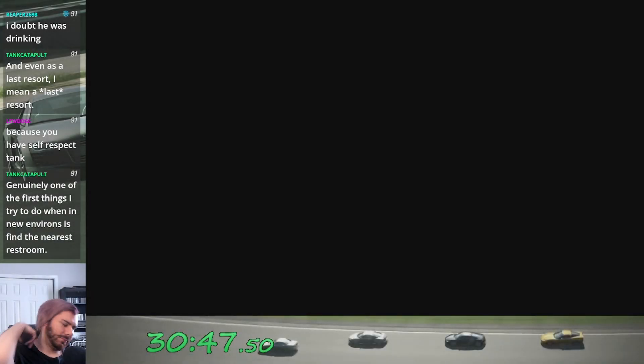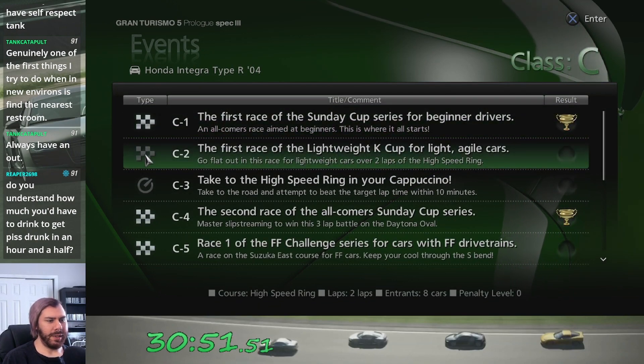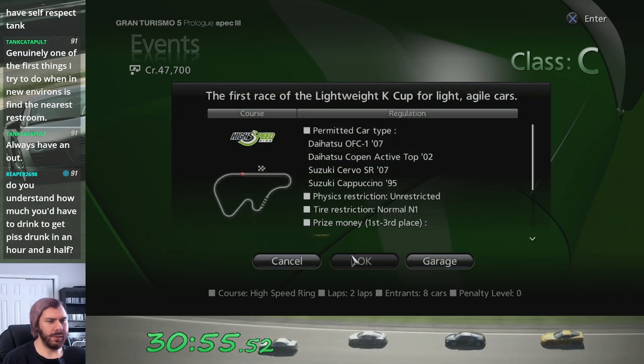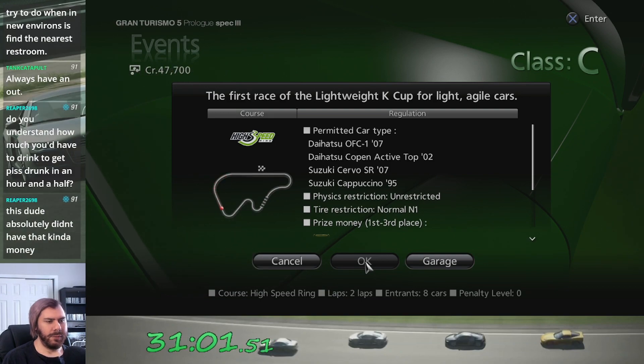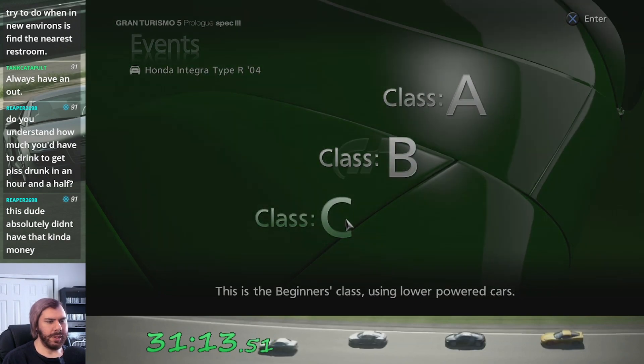Alright, Sunday Cup done. Next up we have the Lightweight K Cup for light agile cars. It's a restricted event with a limited selection of cars — four eligible: the Daihatsu OFC1, a Copen, Suzuki Cappo, or a Cappuccino. Because of this, I'm going to get a Cappuccino.